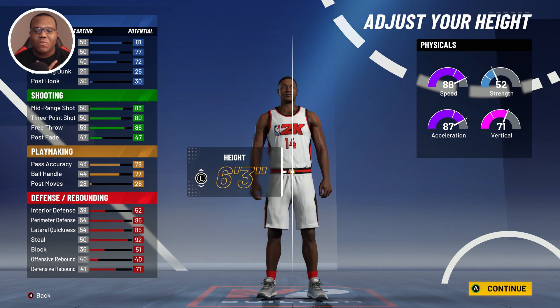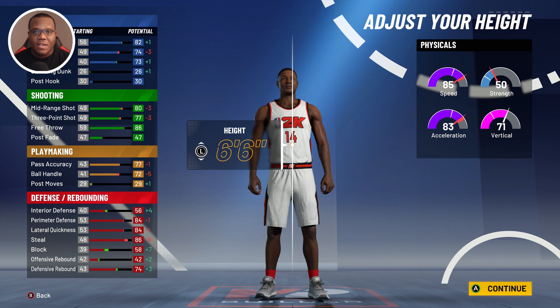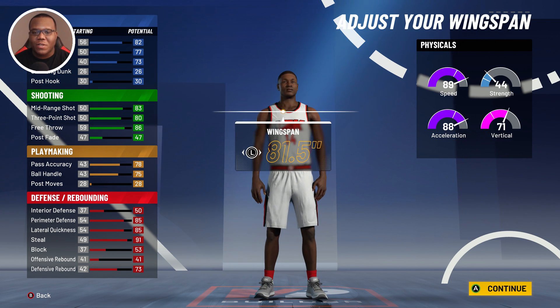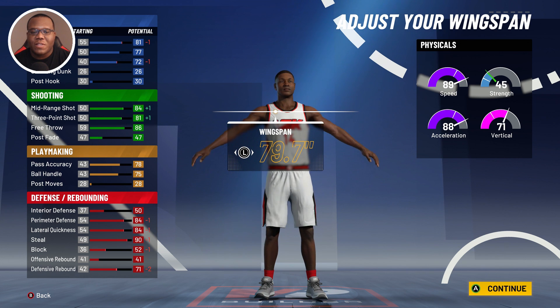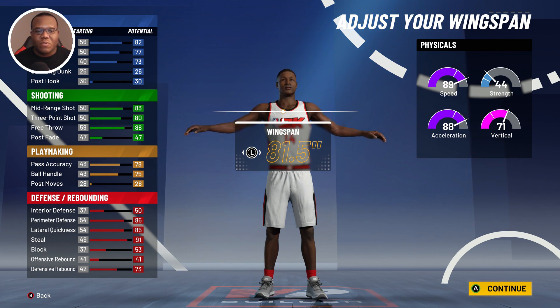For body shape I prefer built, so we'll go with that. For height, 6'5" is a solid area — you can go 6'6" and still keep your 10 playmaking badges, which is a good look, so that's up to you. Drop the weight down to 178 and at 99 you'll have 97 speed and 96 acceleration on a two-way sharp at 6'5", plus a vertical leap of 79, which is really solid. Keep the wingspan at 81.5" — increasing it by one loses you the two-way sharpshooter name, and lowering it just costs you stats. At 81.5" you still get 75 ball handle, three-point shot, mid-range, and three finishing badges.